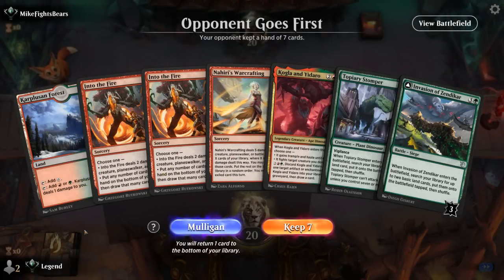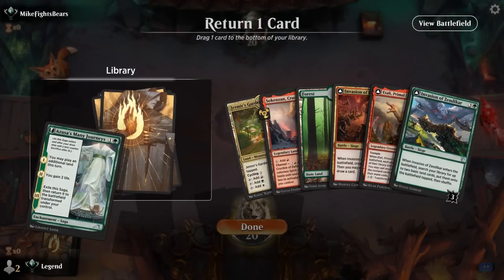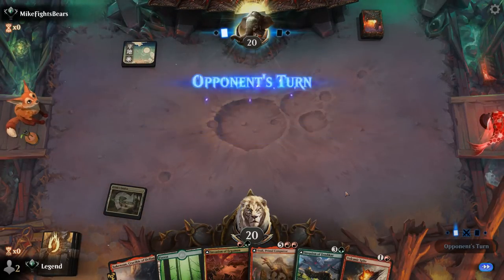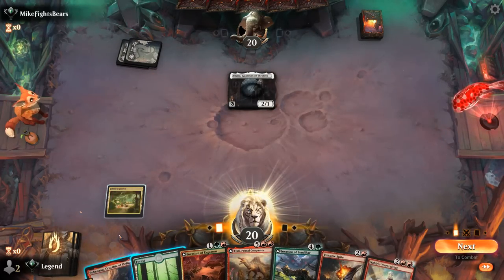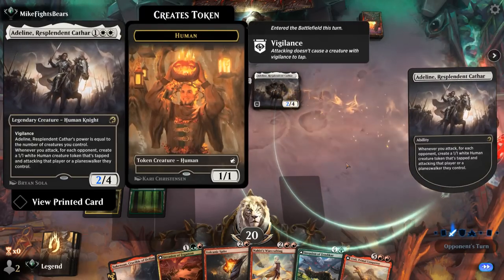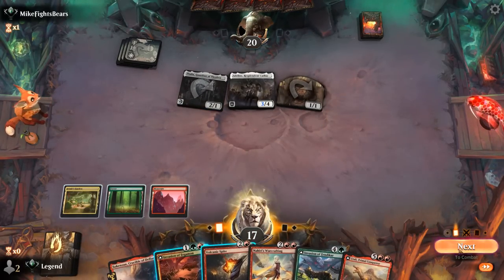Game five — we take a mulligan on a one-lander even in a 26-land deck. We get rid of Azusa's since we don't have many lands in hand, and Invasion could make a treasure for a turn-three Invasion of Zendikar. Volcanic Spite might be the better turn-two play. Opponent is mono-white with a turn-two Thalia preventing us from casting anything, so we pass. We pick up Warcrafting for more interaction, and an Adeline hits hard.